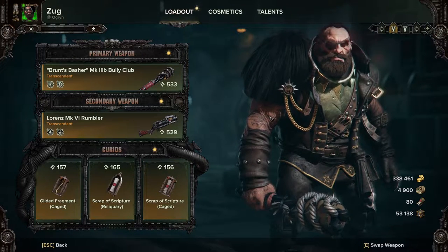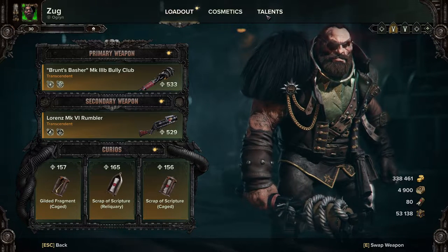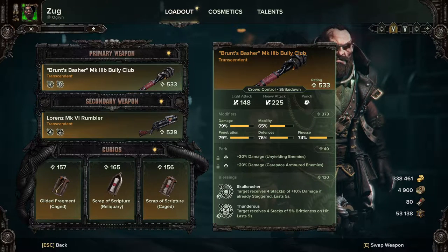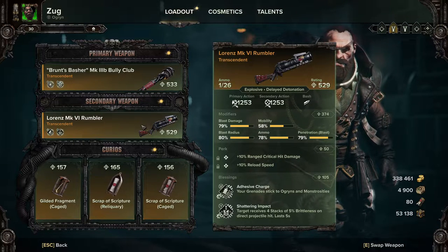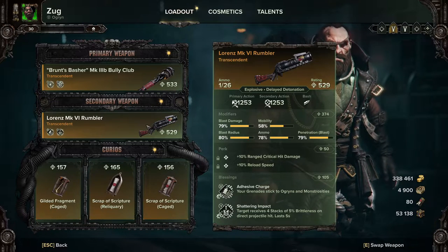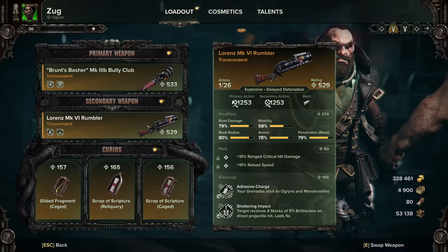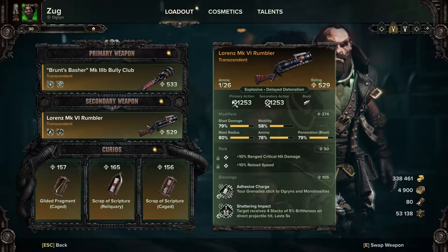Let's jump into the actual melee builds. This is the first one. We are using the Brunt Spasher Mark 3B Bully Club with Unyielding, Carapace, Skullcrusher, and Thunderous. With this build, you can either use the Rumbler — I've left it just with range crit, damage, and reload because I wanted the blessings to be exactly what I wanted. Adhesive Charge is actually a lot better than people give it credit for.